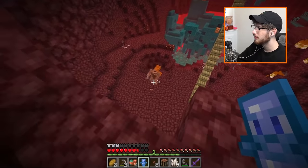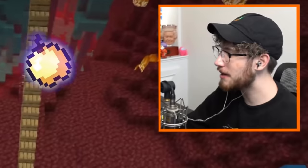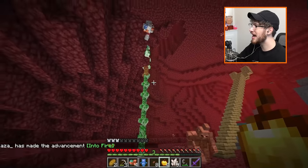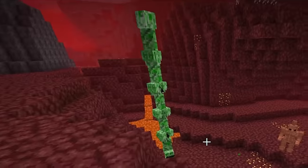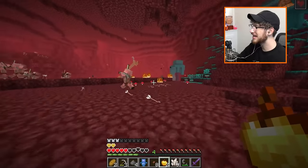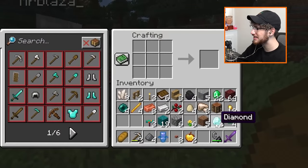Oh RGB sheep again! Golden apples as well — blaze rods up here! What is that? Run, Blaza, run! That is horrifying. Let me tame him and tell him to fight the creeper statue. What is that — a skeleton tower? Blaza let's get out of here. Now we can duplicate the ender pearls, the blaze rods, and the diamonds.